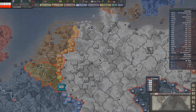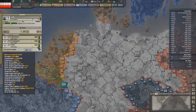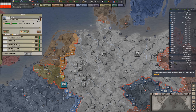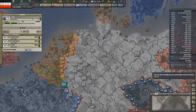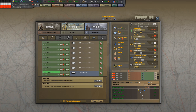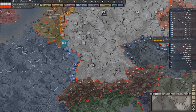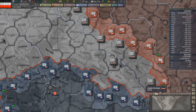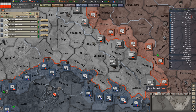Looking at our air units — we have one tactical bomber. We do need another interceptor, and we need to start building the Air Force soon. We have plenty of tactical bombers since we can split those into two units. We could use one more interceptor unit before the war kicks off with Germany. It takes 136 days and costs 13 IC, so let's get that going.